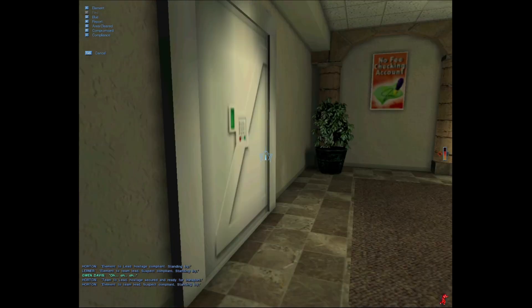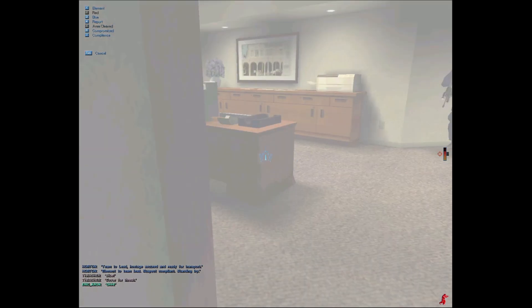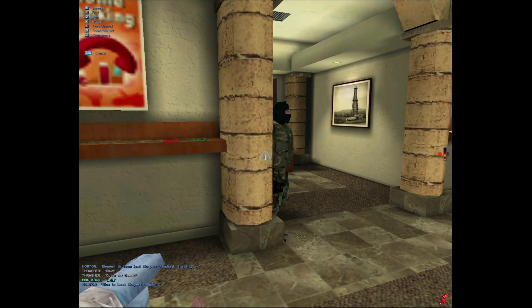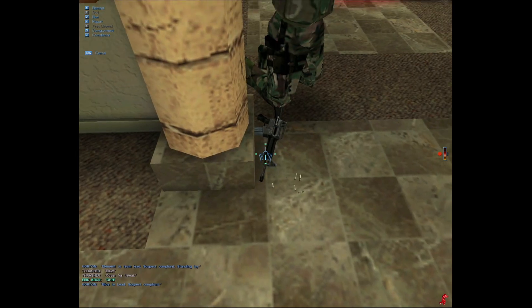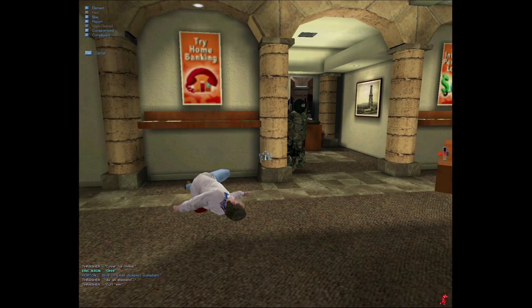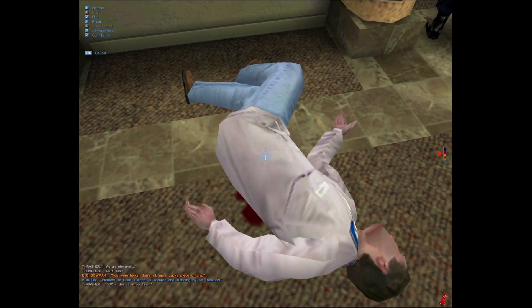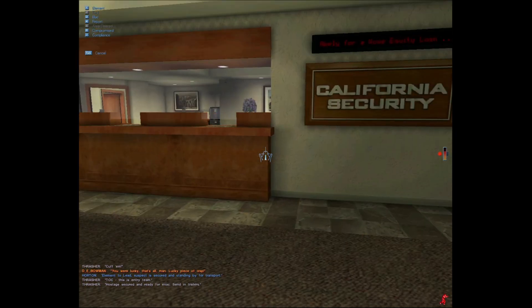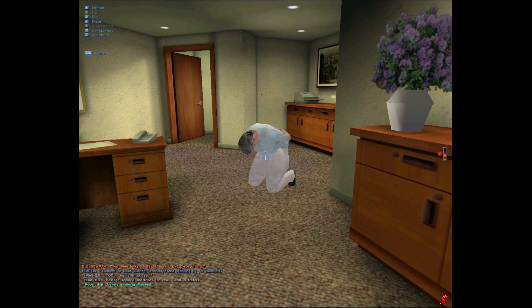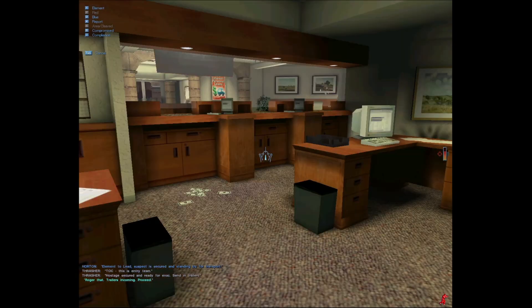Blue, cover for threat! Dude just fucking flashed me — I'm retarded. Why did that go in there? My man flashed me. You, get the fuck down. As an element, cuff him! At least we got this dude restrained. You were lucky, that's all. Posse secured and ready for evac. Send in trailers. My game is lagging like crazy. I'm running fucking SWAT 3 on this beast of a computer — this shit should run SWAT 3, what the fuck?